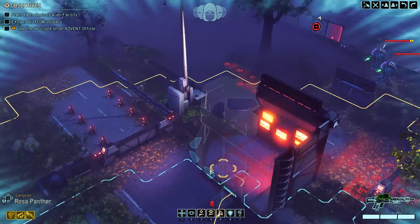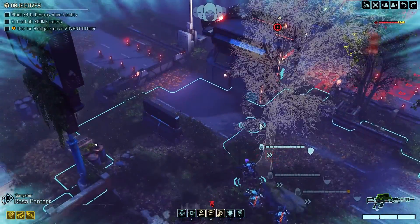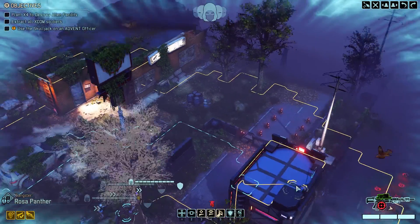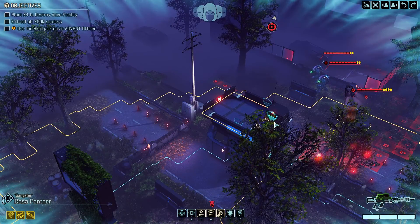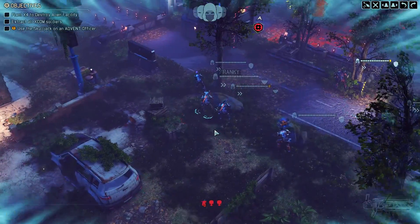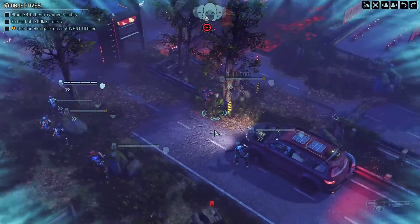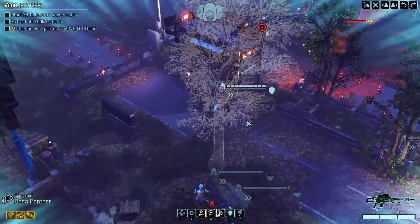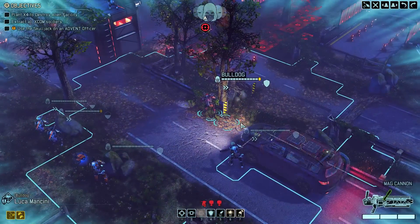How does this work? There are no windows there, so if I open the door it won't help us. Can we get up there without getting seen? Let's try to get Rosa up there without her getting seen. I think it should be possible. Okay, that worked excellent.